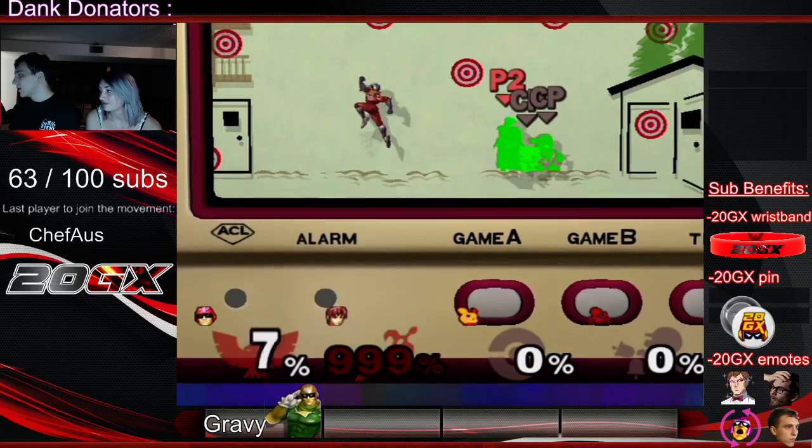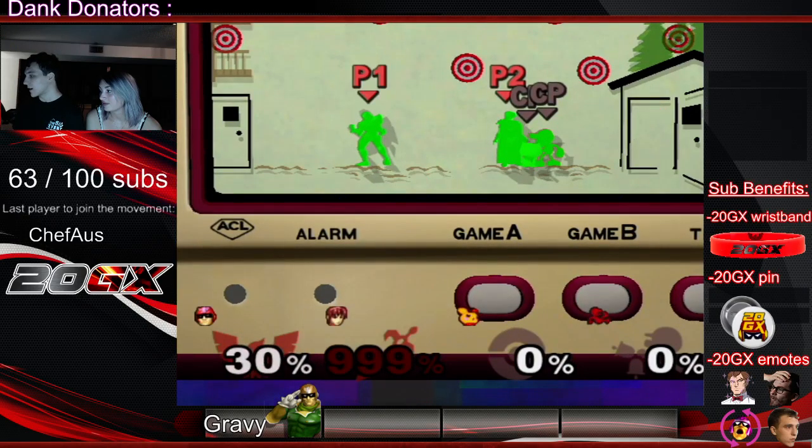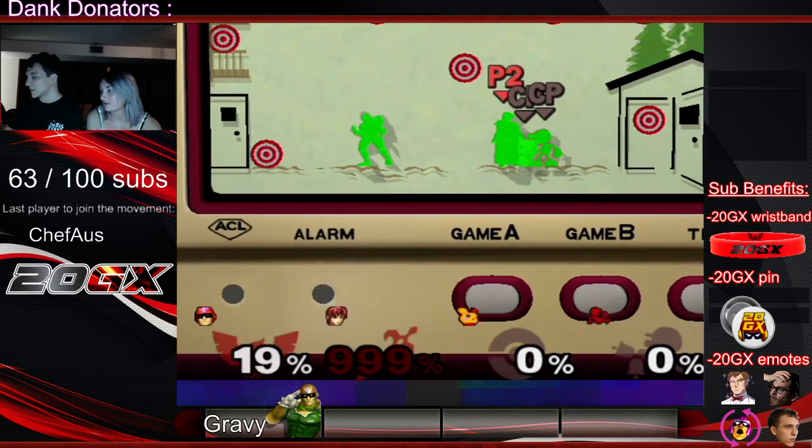So here we go, I got jump on player one. Every time I jump it will reset the counter — so if I jump I'm at 30, and I jump again and it resets and I go to 19.